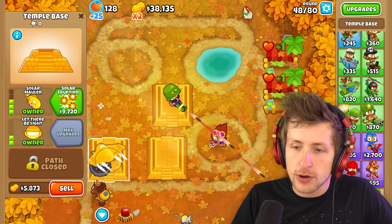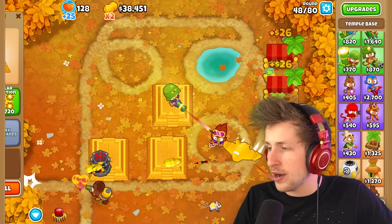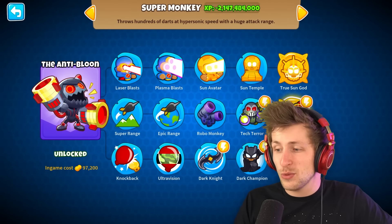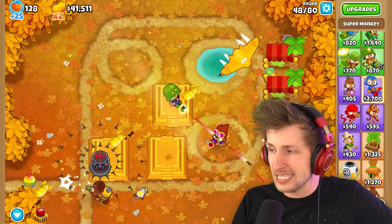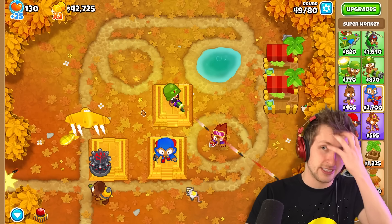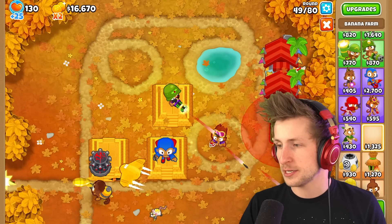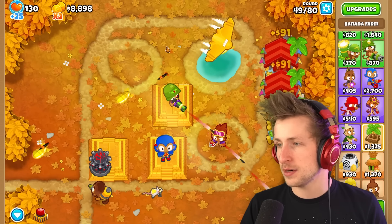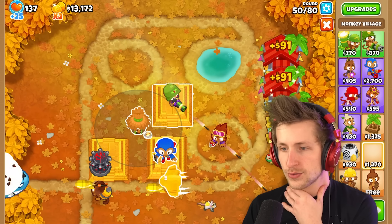So it's either Super Monkey or Ninja Monkey for the Magic tower. Maybe we get an Anti-Bloom Gunner for the damage and crit — I think that's what we do. That's going to be really strong actually. We're going to need way more money, so I'm going to get some Central Markets up here. Bada bing, bada boom — and I can just put a Village right here.